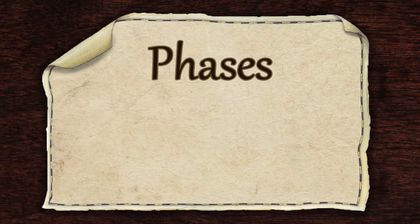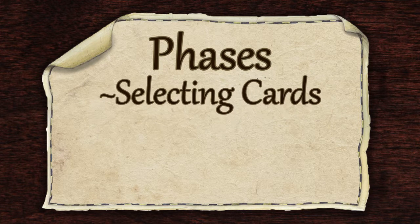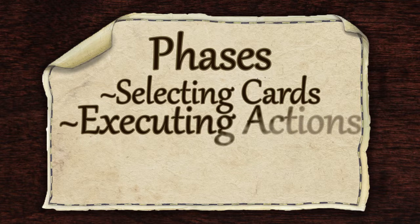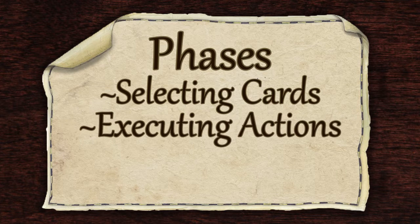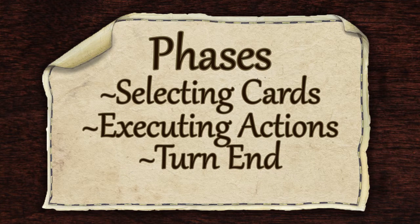Players take turns going through three different phases of gameplay. The first phase is selecting their action cards, which all players do simultaneously. The second phase is executing their actions in any order that they want. And finally, the third phase is the turn end phase.